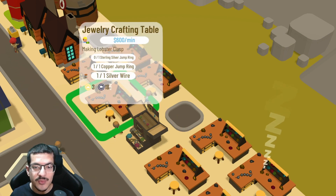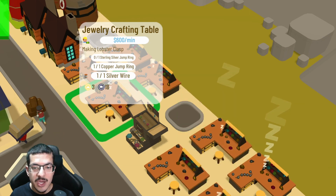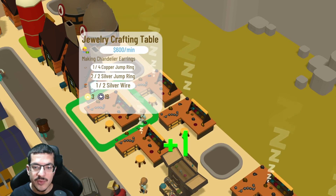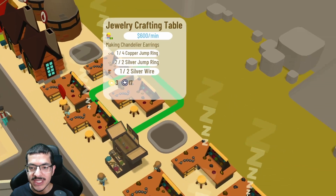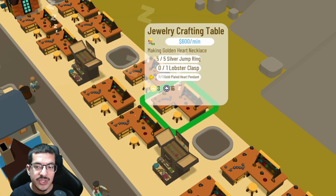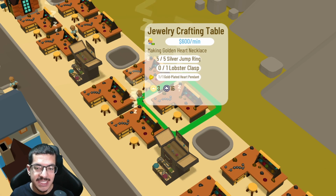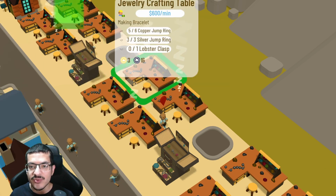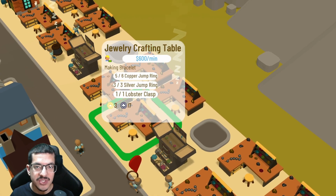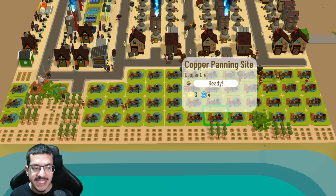The other jewelry crafting tables will craft the remaining items. You'll need at least one crafting lobster clasp, which requires one sterling silver jump ring, one copper jump ring, and one silver wire; at least one making chandelier earrings, which requires four copper jump rings, two silver jump rings, and two silver wires; at least one making golden heart necklaces, which require five silver jump rings, one lobster clasp, and one gold plated heart pendant; and at least one crafting bracelets, which requires six copper jump rings, three silver jump rings, and one lobster clasp.